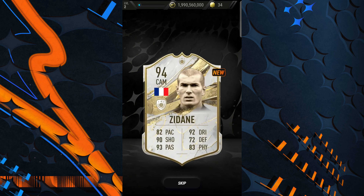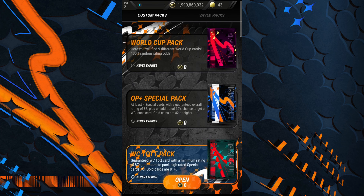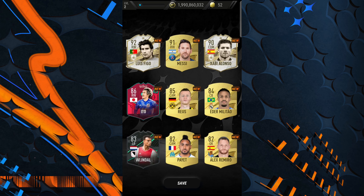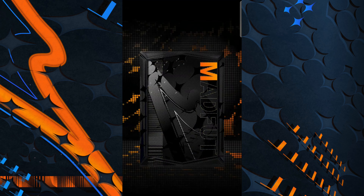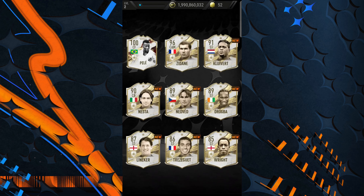We got a 94 and a 93 — wow. We opened the Winter Wildcard packs. Special pack — four special cards in this pack. We got Messi! That means we have one objective ticked off — packing Lino Messi. Wait, did we also pack a 97-rated Pele? We did! I didn't even notice — that's another objective ticked off: packing a 97-rated card.